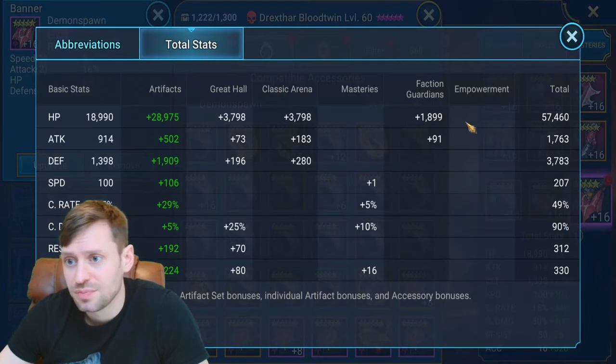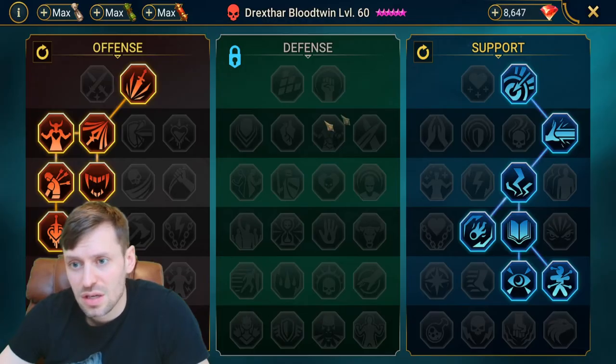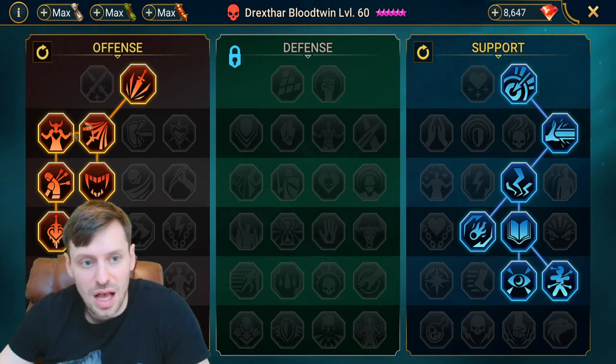Let's have a look at his total stats: 57k HP, 3.7k defense, 107 speed, 312 resistance, and 330 accuracy. Masteries are a very, very standard build, and yeah - with giant slayer over war master.